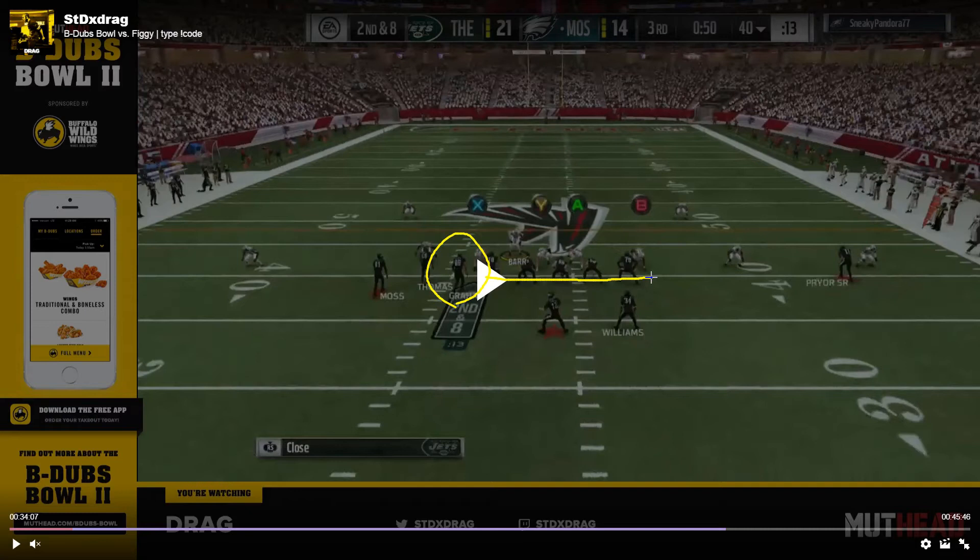That is what makes this play work — this speed boosted route. In this case Figgy's going to put him on a fade route, and he uses essentially the same exact concept that Misery used in that video I broke down on Misery's one play touchdown cover three beater about a week ago. Misery did it out of the same formation, gun bunch, just with a different play. Figgy's concept here is using that motion over tight end to get that speed boosted seam route, and then to complement that he's going to have a comeback route by Terrell Pryor, a streak route to Demarius Thomas, and a corner route on the backside to Randy Moss.